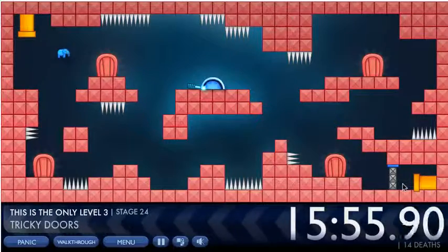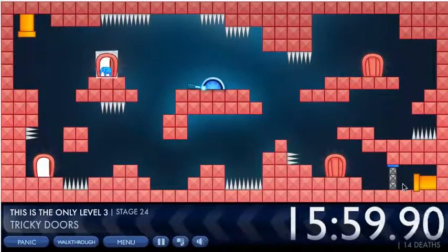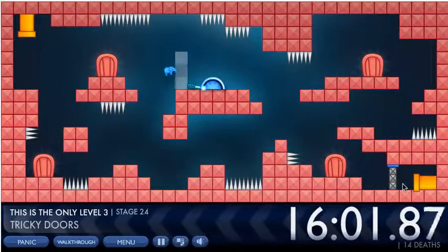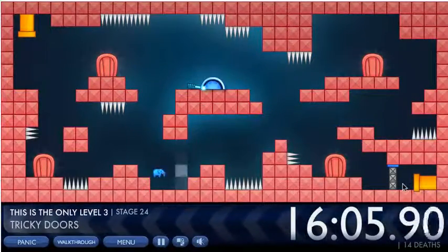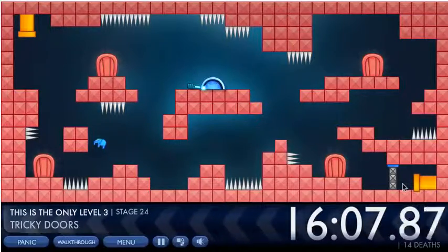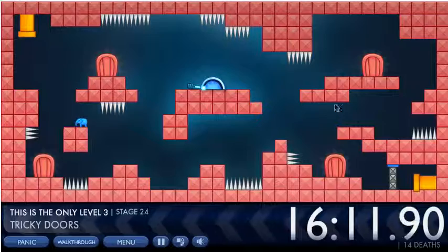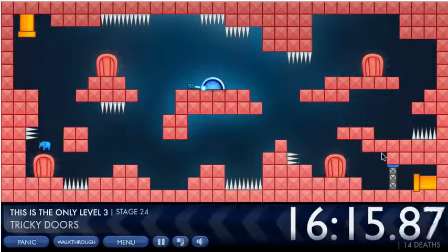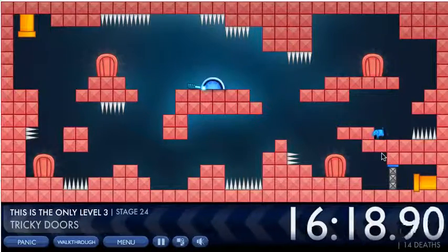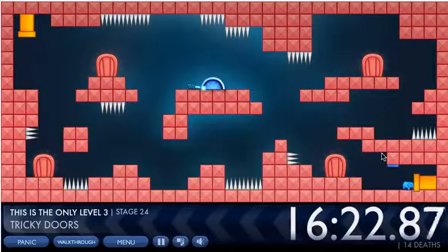Tricky doors — this one's kind of confusing. There's another invisible bar across the game, but this door can be moved. You go through this door, then through another door to get to this point, then you go through one more door and we'll open it.